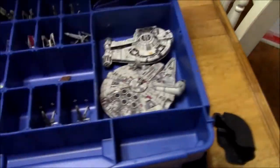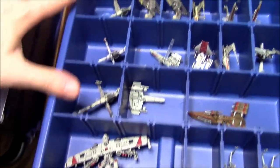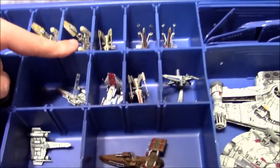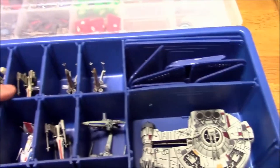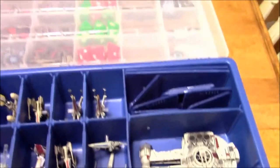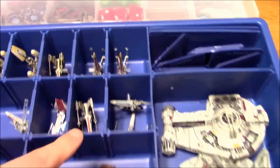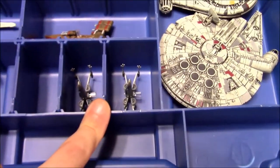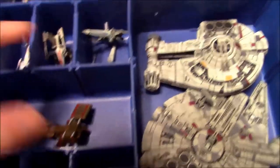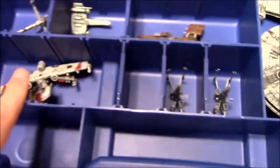Inside, I've got all the models. I've got three B-Wings, two Y-Wings, four X-Wings — the regular ones — and two T-70 X-Wings, the HWK-290, two Z-95s, two A-Wings, two E-Wings, and the K-Wing. Over on the right-hand side, I've got the Millennium Falcon and the Outrider. That's all the Rebel stuff.